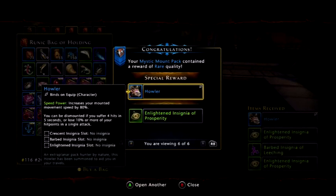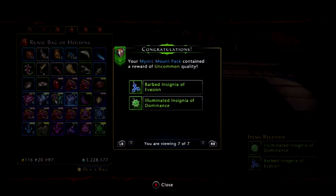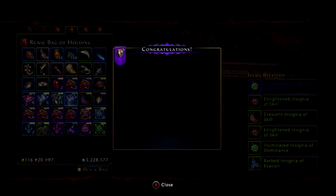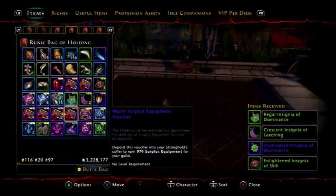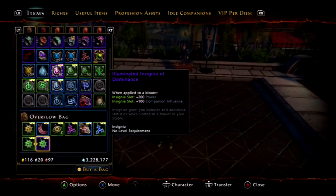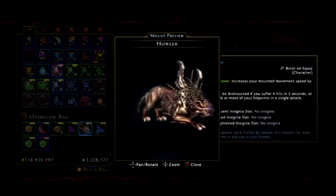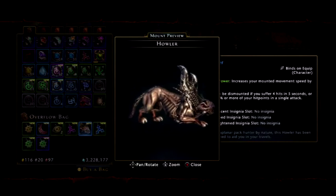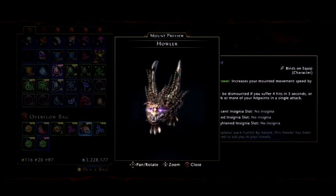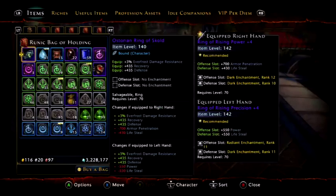We actually got a howler mount as well! I can't inspect it yet — I'll check that out in a sec. Keep going. So we got two purple insignias. This one was the power one. Let's just check this howler out — inspect and preview. It's basically this thing, it's weird, I don't even know what — oh, it kind of looks like those enemies you get in the dreadring that you have to kill, just a weird different version of it.